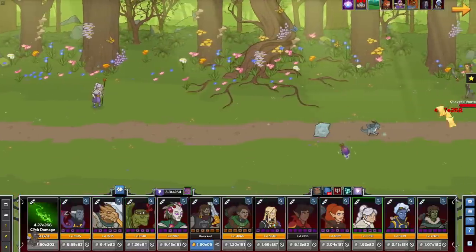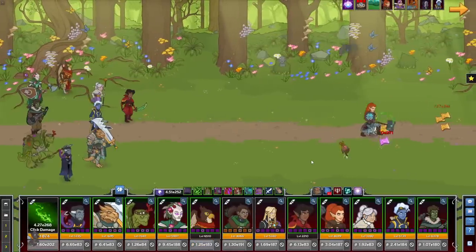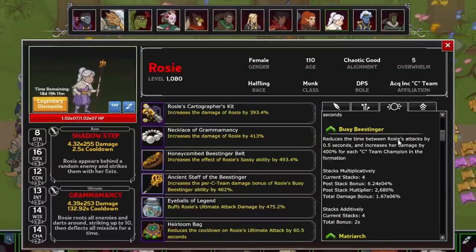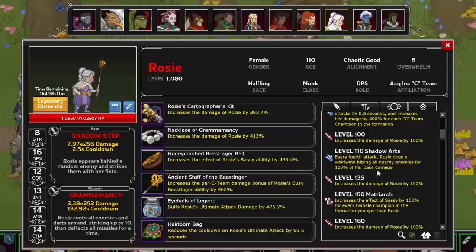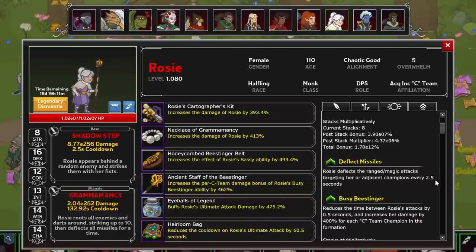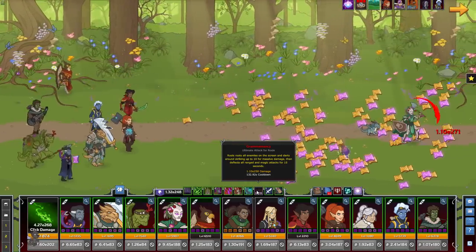Welp, here we are — Rosie, the Chaotic Good Halfling Monk. The exclusively DPS grandma, with low availability and some of the worst DPS output in the game. She gets Sassy, where her damage is increased for each champion younger than her active in the formation — and as she is 110, a fair amount qualify. She also gains Busy Bee Stinger, attacking faster and for more damage for each C-team champion slotted, which includes K'thriss, Donner, and Walnut. With Shadow Arts, every fourth attack is a whirlwind of AoE damage dealing 100% increased damage. The only thing of note is Deflect Missile — she deflects ranged and magic attacks targeting her or adjacent champions every 2.5 seconds, maintained for 15 seconds after her ultimate. There are a few scenarios where this can be handy, but it doesn't come anywhere near saving her.